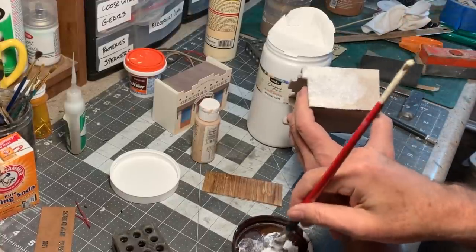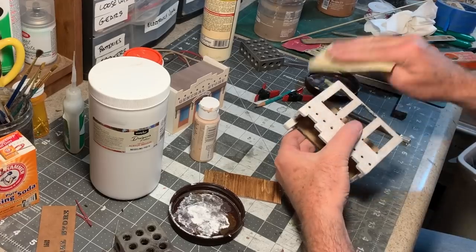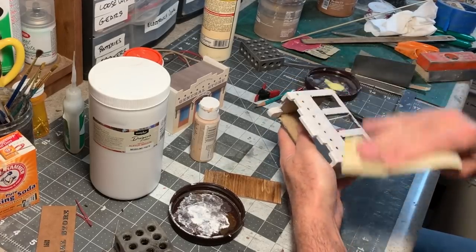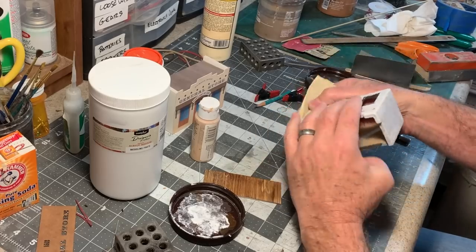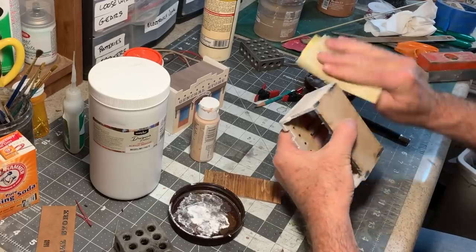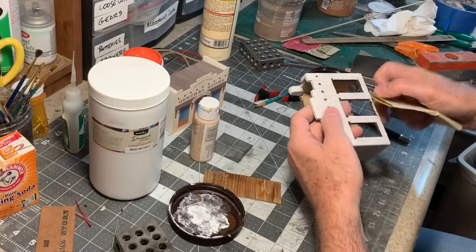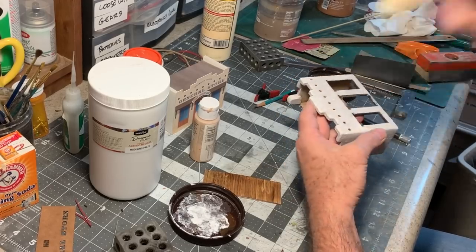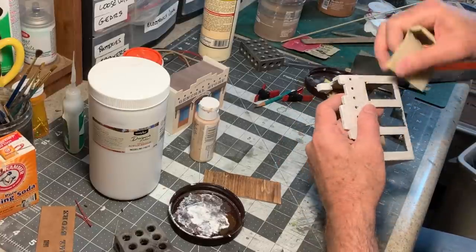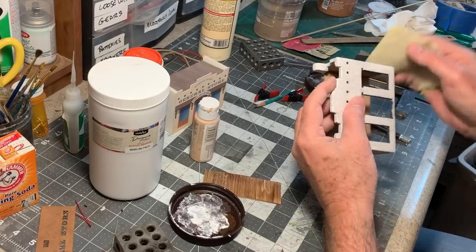Once that modeling paste is completely dry, I just want to go over it really lightly with some 400-grit sandpaper to take that texture down just a little bit. If you're modeling in smaller scales like HO, you want to do this even more. The other thing is you want the texture to be kind of rounded on top, not spiky — which is what you tend to get when you stipple with a brush. The sandpaper takes that spikiness off the top and rounds it off and makes it softer.